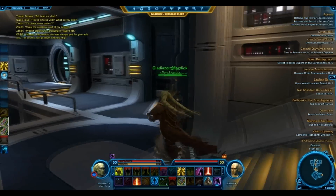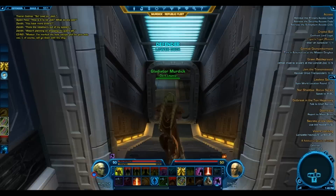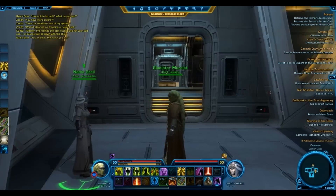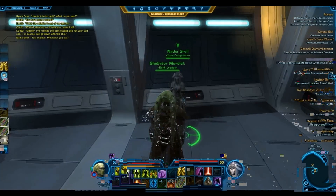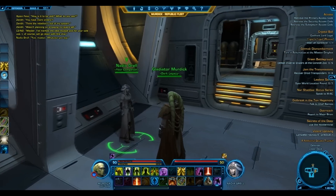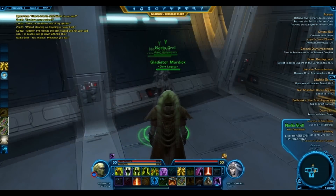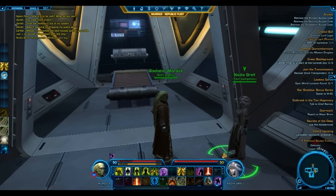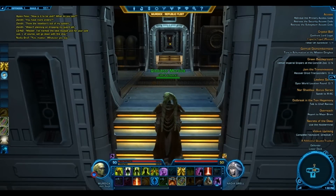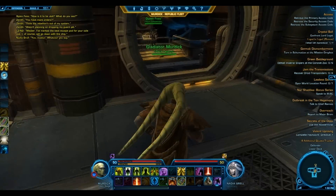"Master, I've marked the best escape pod for your solo use." Yeah, my idiot companion — I really never use him. Then Nadia Grell is here. She's the companion that you get first as a guest in the Jedi Sage storyline. She is also Force sensitive. She does the most DPS, but she's not really a tanky companion, so I don't really use her often — only if there is a tank in a party to help DPS.